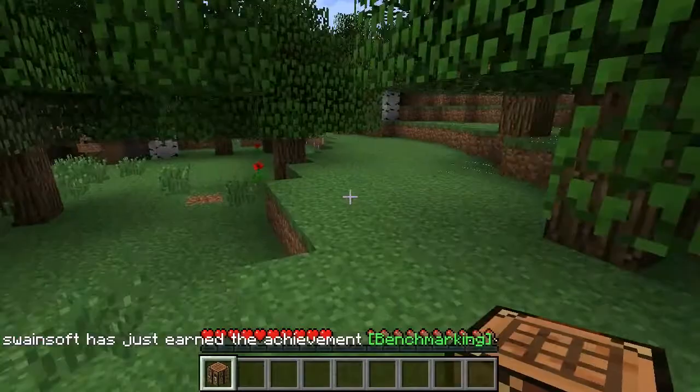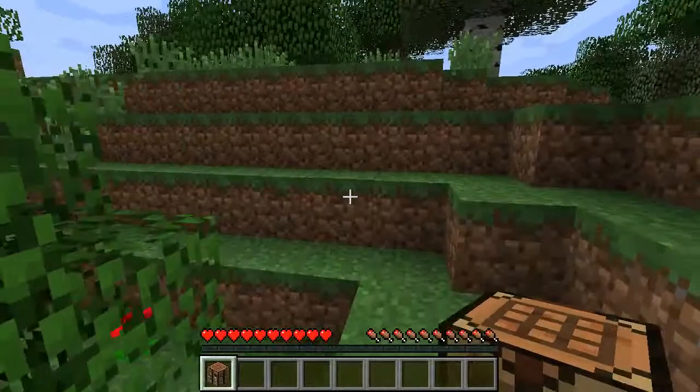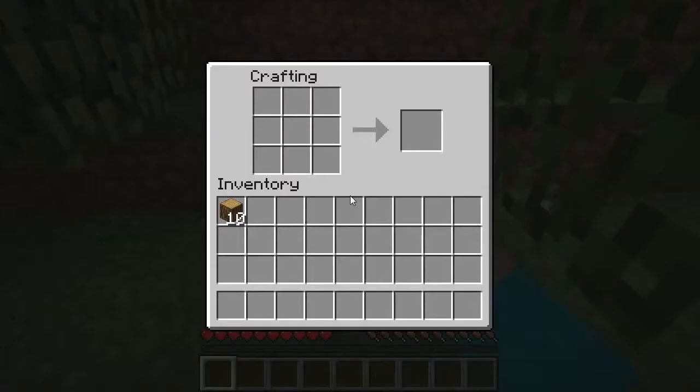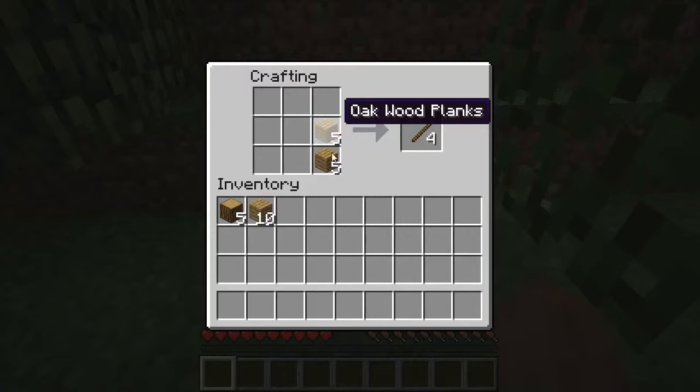We need to set the crafting table down somewhere. We'll probably put our shelter down around here — this actually looks like a really good place. Starting out, we need to make a few items. We'll start by making some planks. Each time you right click it gives you four planks for every piece of wood. We arrange two wood planks together like that to create four sticks.